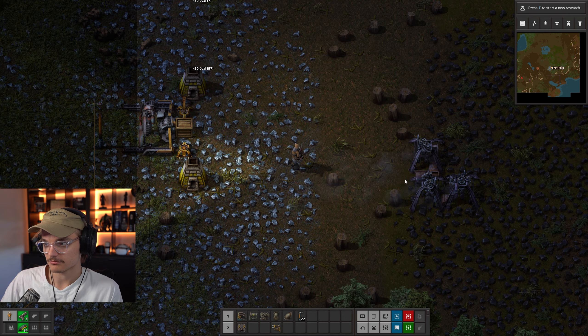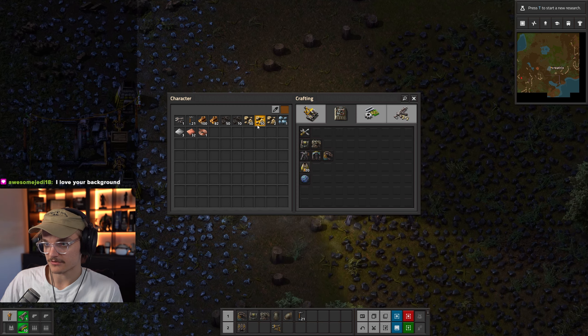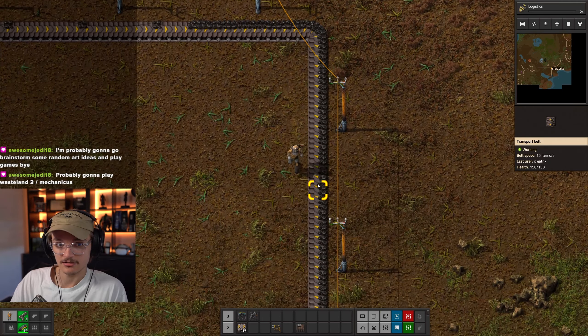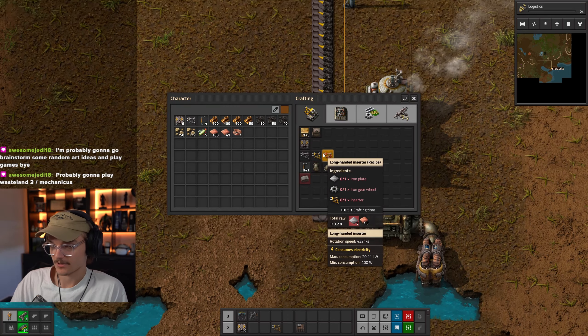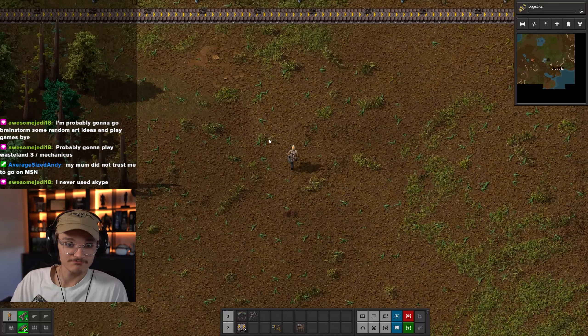Simply place a belt or chest onto the output of the drill, and add two inserters pulling away from the chest into the coal-fueled furnaces, and they should divide the ore between themselves in no time. Now you're gonna want to automate your power, since hauling coal back and forth will quickly become a waste of time. Fill the belt from the nearest coal patch to the boiler, leaving room for enough steam engine daisy chain. Place an inserter from the belt to the boiler, and now as long as that belt has a steady stream of coal, you shouldn't have to worry about fueling your power for a pretty long time.